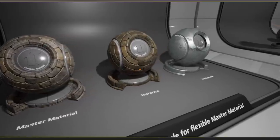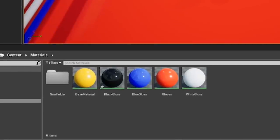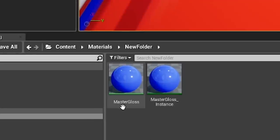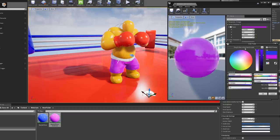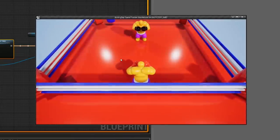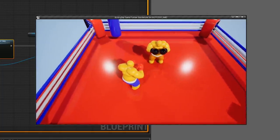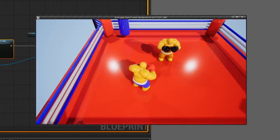I'd like to start implementing a system where we can load any color for our clothes, and I want it to be future-proof so we can use this system when we build our character customization menu. I've been getting into the material editor of Unreal a bit more lately, and I figured out that for our boxers, instead of creating tons of materials for each color variation, we're gonna use one master material and then use dynamic instances of that material which can be created when the game is running. We can use these to put any color we want on our shorts. As soon as I deviate from the red-blue scheme we're going with, it just looks off, so I'll leave it for now — the point is that we can differentiate between our characters.